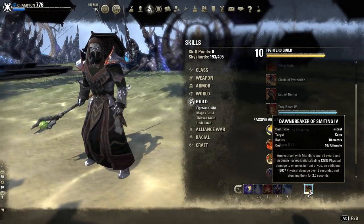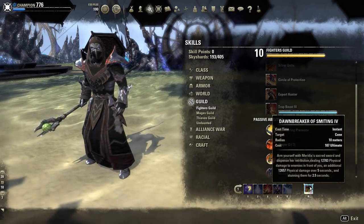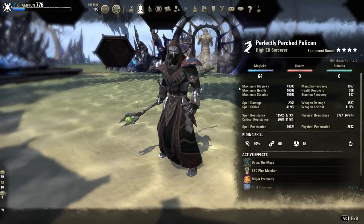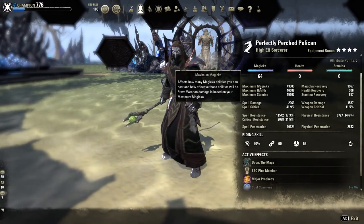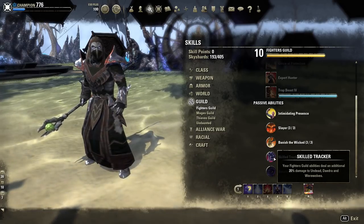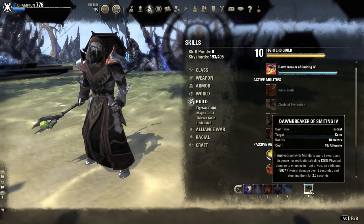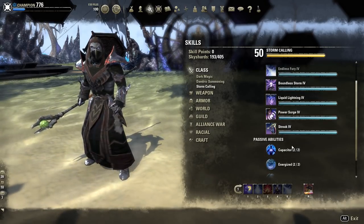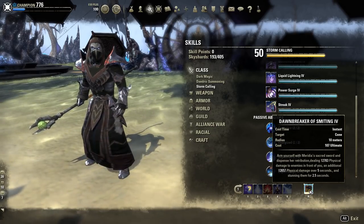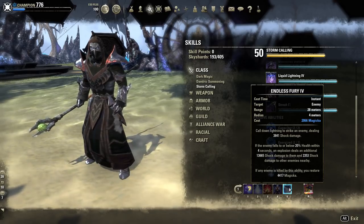For our ultimate, we will be running Dawnbreaker of Smiting. You might be wondering why Dawnbreaker on a Magicka Sorcerer — well, Dawnbreaker is an extremely versatile offensive ultimate that can be used on any build, even Magicka builds, because it scales off your highest stats. In our case it scales off our maximum Magicka and spell damage. Dawnbreaker also hits 20% harder on Vampires and Werewolves, which is really useful. It also benefits from our Sorcerer passive which increases physical damage by 5%, and the damage over time can proc implosion or bring the enemy below 20% for Endless Fury.